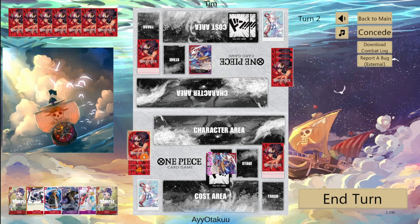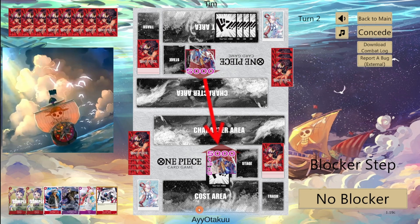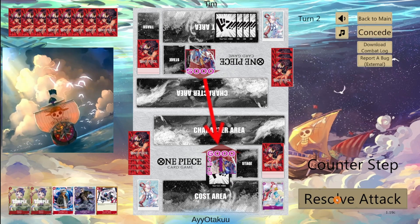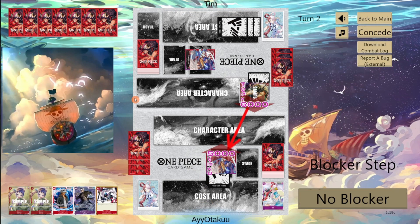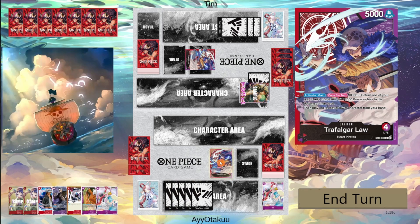They take the hit and we end our turn. They swing at us for 5, we'll take it. They might drop their own Lore — they're at 4 Dawn. Counter out with a Uta. They're trying to do the same thing we're doing to them, but it looks like we're going to be able to at least block a Lore and take 2 cards out of their hand. Swing with Zoro — we can take that one because they cannot play the Lore unless they want to lose all their Dawn. They end their turn.